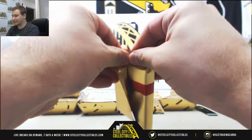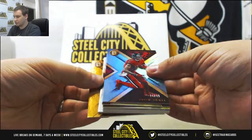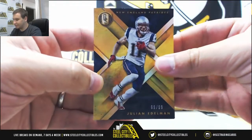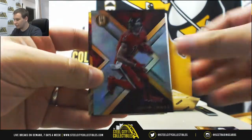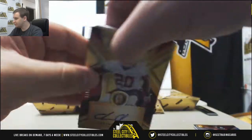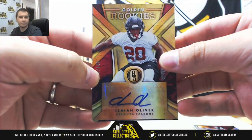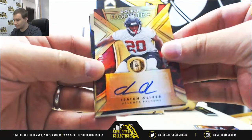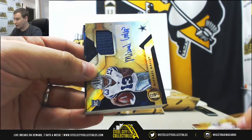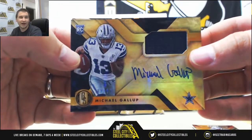Now at our second half of the case. We've got to 99, Julian Edelman. To 49, Julio Jones. For the Falcons as well, 149 auto, Isaiah Oliver. Again for the Cowboys, rookie Jersey Auto to 99, Michael Gallup, 88 of 99.